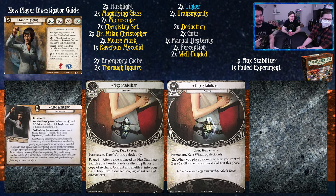Her deck building is Seeker 0-5, Science 0-4, Insight level 0-1, and Neutral 0-5. There are some insights we'll be talking about, but she is basically just Seeker 0-5.